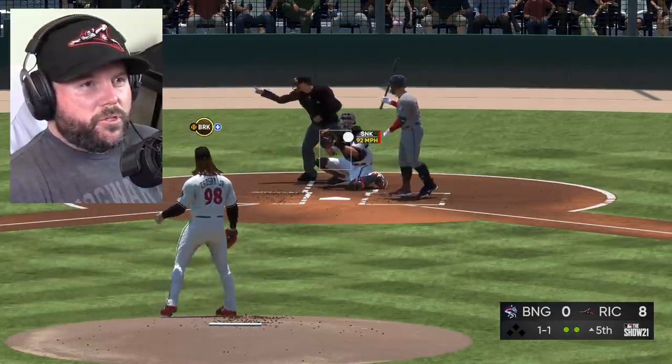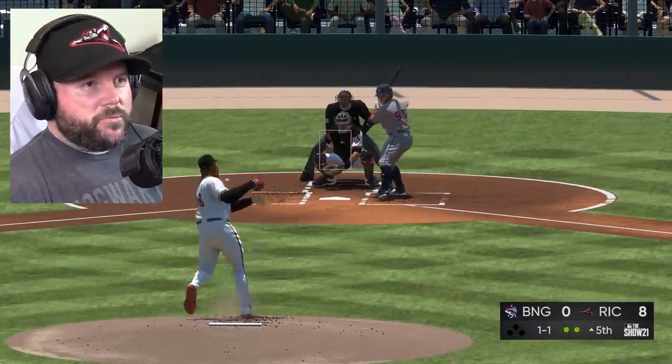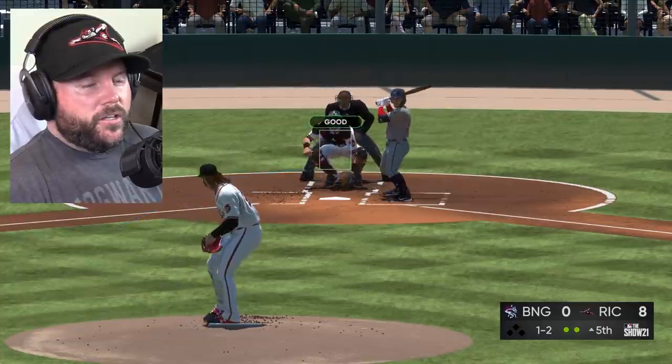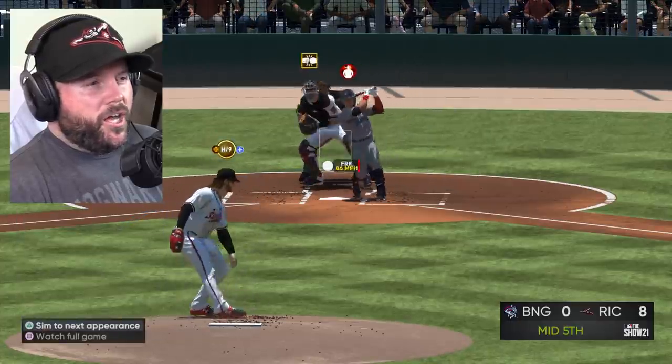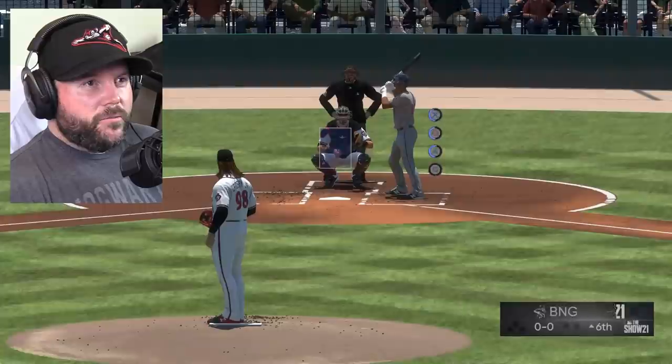Sinker — beautiful. Forkball over here on the outside corner — I rarely do it, but you've got to mix it up sometimes. Let's do that again. And swing and miss — yes! Struck out the side there. That's 11 Ks through five innings. 20 strikeouts is possible, but they'd take me out.